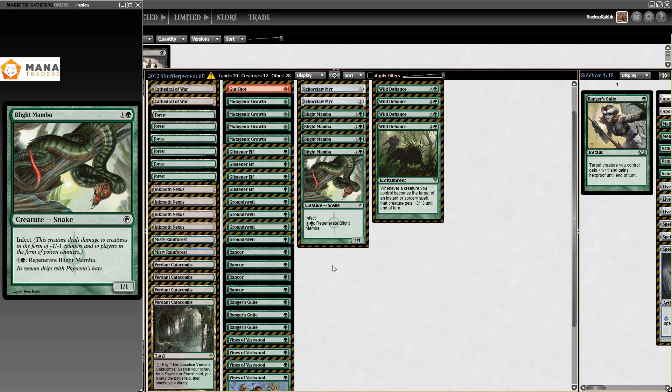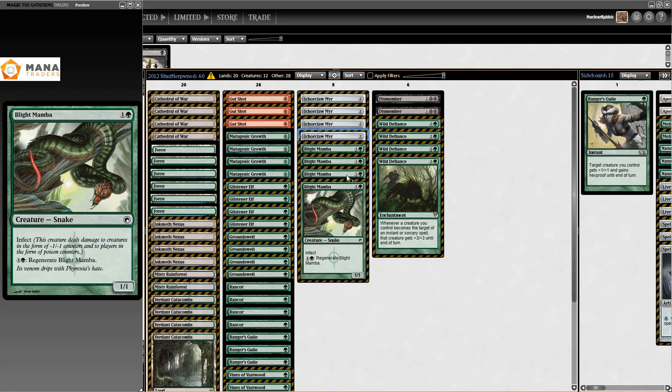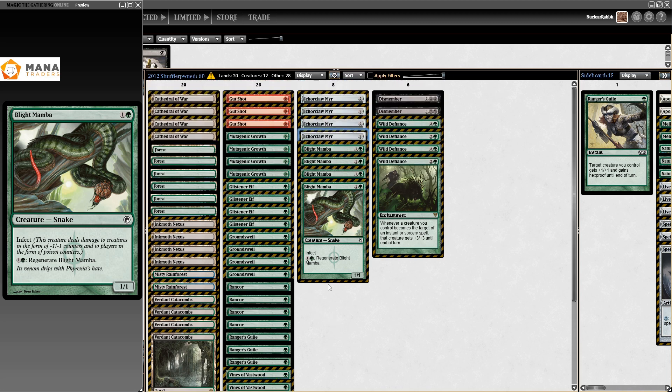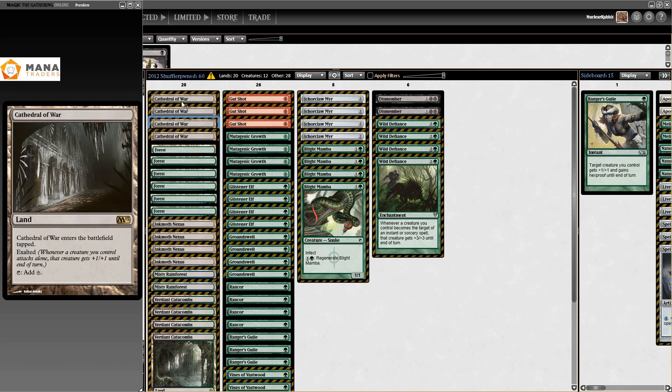No Noble Hierarchs. However, we do get Cathedral of War — because we're Mono Green, we can go a lot lower on the colored mana, cut the Breeding Pools, and get Cathedral of War in there for an uncounterable Exalted trigger, which is really cool.